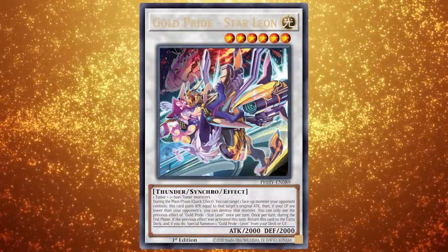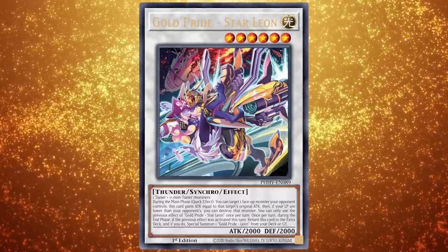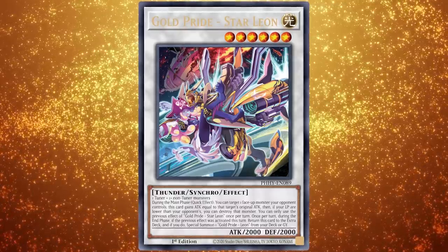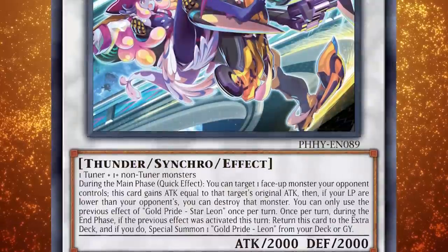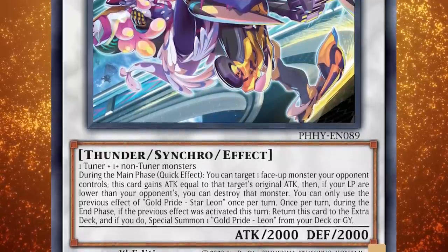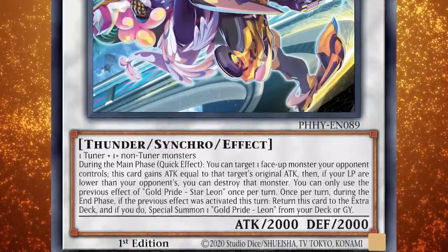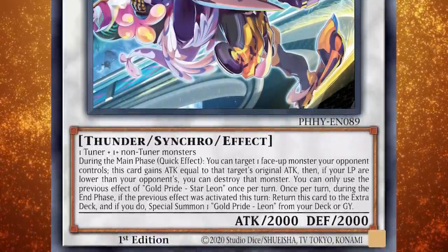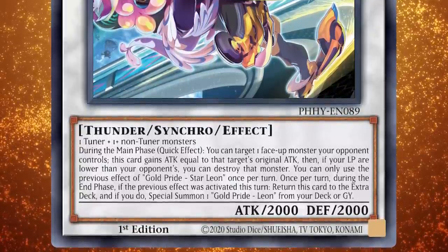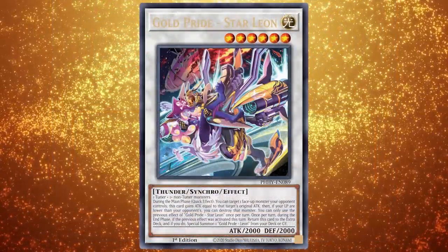Next up we have Gold Pride Star Leon, a level 6 Light Thunder synchro monster with 2000 attack and defense. This card takes one tuner plus one or more non-tuner monsters to summon, so while you can bring it out using Leon and Captain Carry, it is generically summonable as well. During the main phase quick effect, you can target one face-up monster your opponent controls — this card gains attack equal to that target's original attack, then if your life points are lower than your opponent's, you can destroy that monster. You can only use this effect once per turn. Once per turn during the end phase, if this effect was activated this turn, return this card to the extra deck and special summon one Gold Pride Leon from your deck or graveyard.